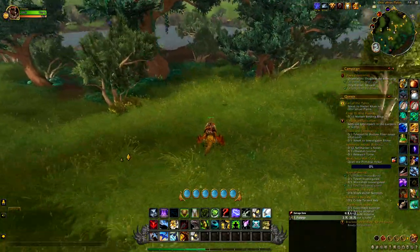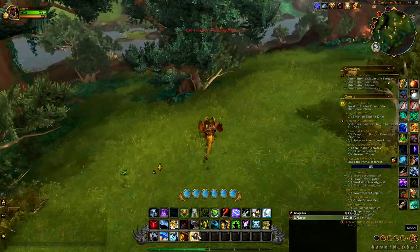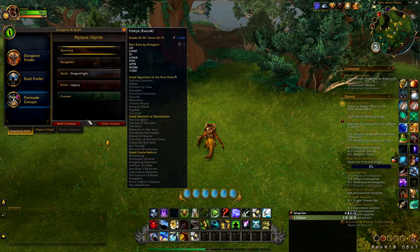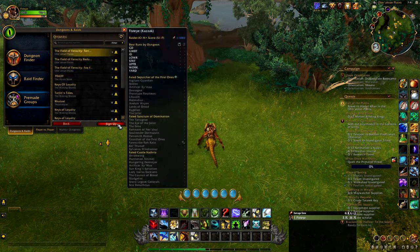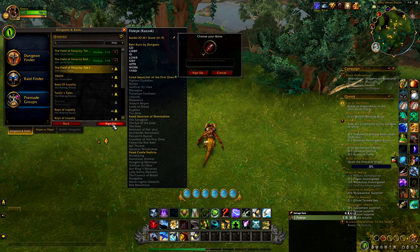From the flight master to this area where I'm standing. Now if he's not here, you can use a macro to be able to see him. If he's not up, that's fine — go to Group Finder, find a group, then just keep changing your realm and phase until you get to see him.